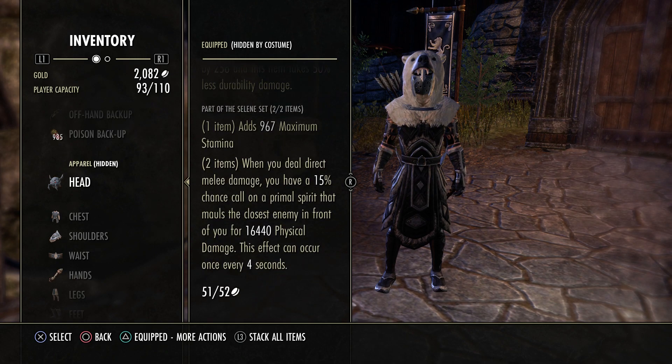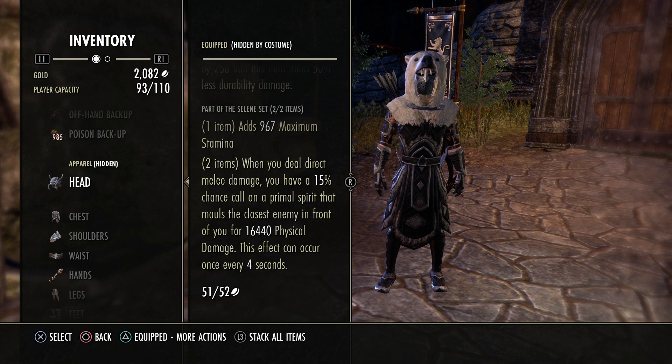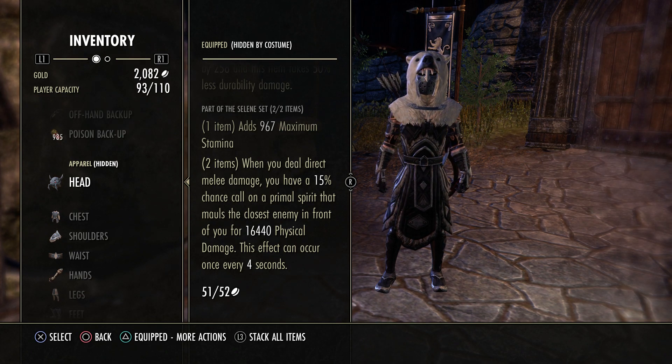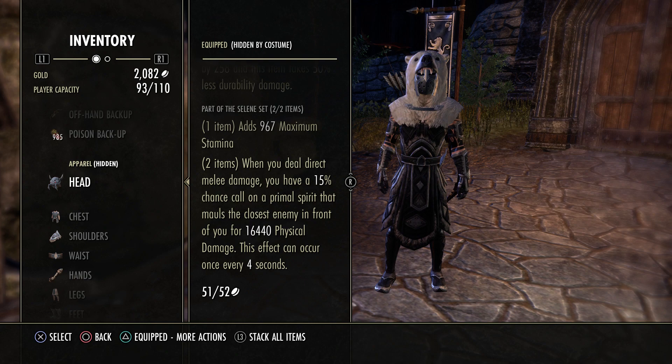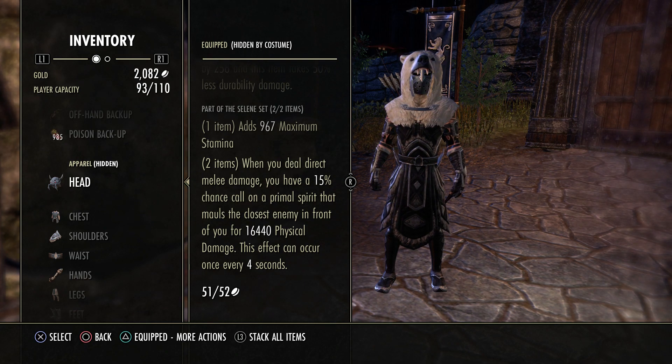If you don't know what Selene is: basically when you deal any direct damage — basically anything a Nightblade does — it's going to spawn a bear. The bear is going to hit the player and it can occur every five seconds.